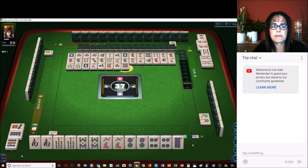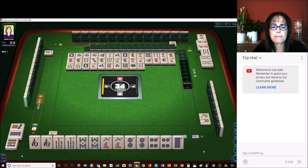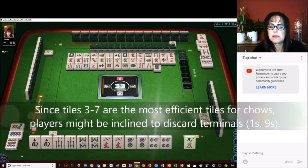We'll discard that. There's 1 nine-dot in the discard — 1 nine-dot and a chow. So if we can better this and get a tile that is totally fresh, that might be a good switch. 9 bamboos, 3 bamboos, 9 crack — there are none out. Let's switch it.